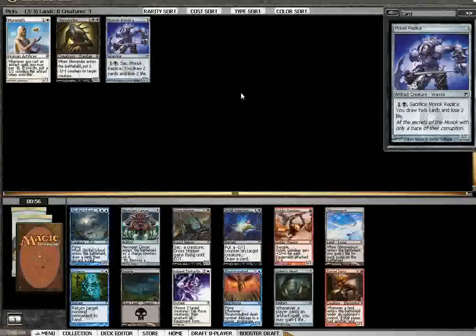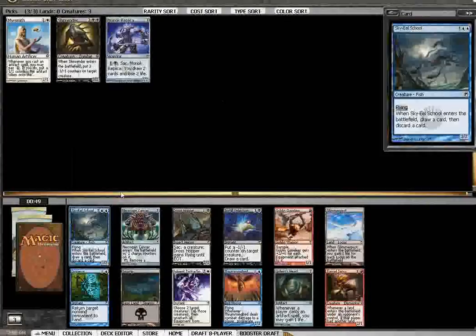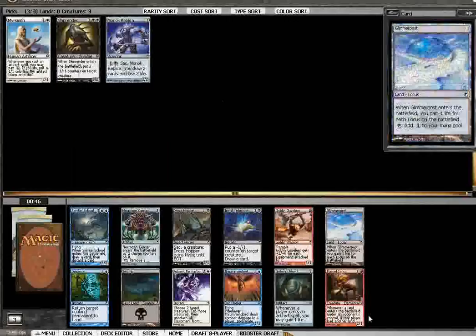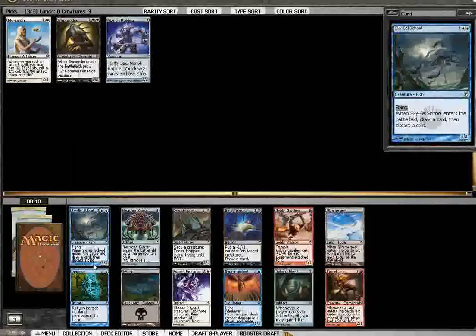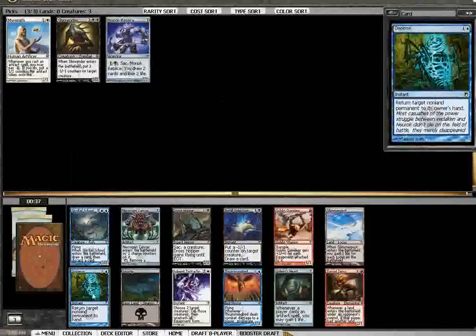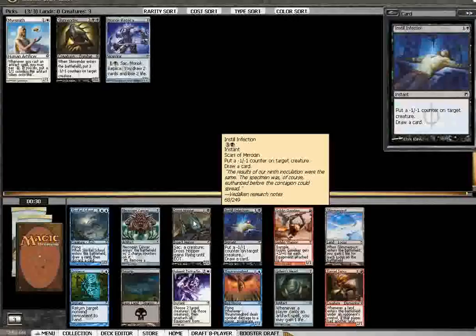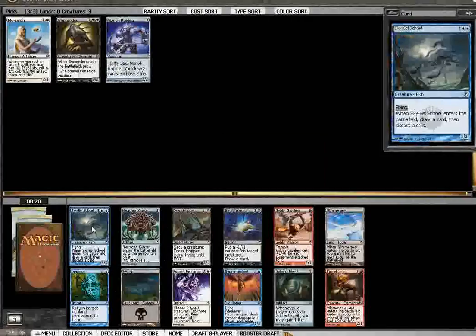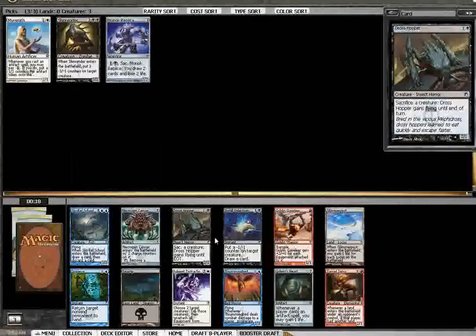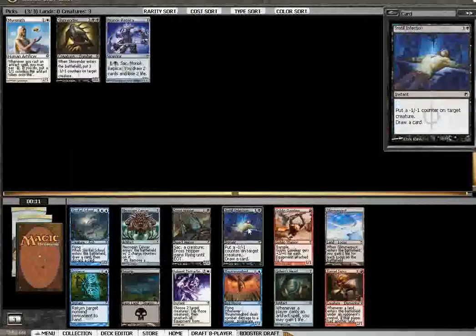Now we are starting to see some signals. Look at this Sky Hill School sitting here — that's nice. LSV loves these Sky Hill Schools. They do fly around the table. You could get blue-black. Disperse is good too, but a 3/3 flyer for 5 — I don't think I could ever take Disperse over that. I think Instill Infection is the other choice. Instill Infection or Sky Hill School: the real question is do we want to stay on color, or go with the abstractly more powerful card?